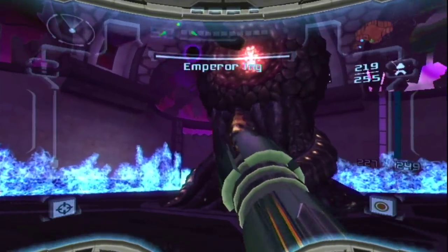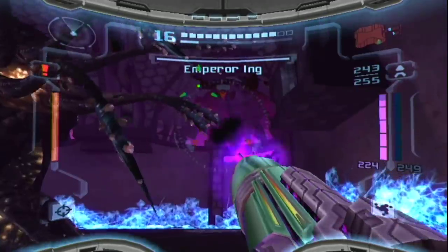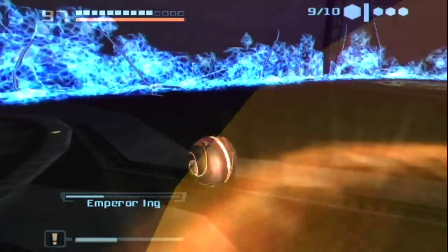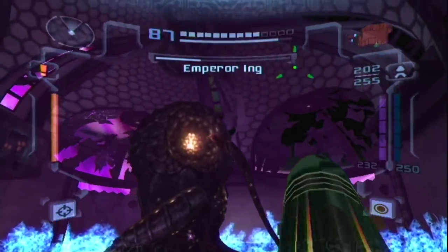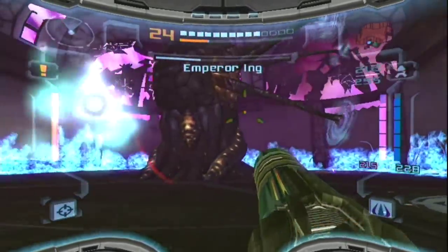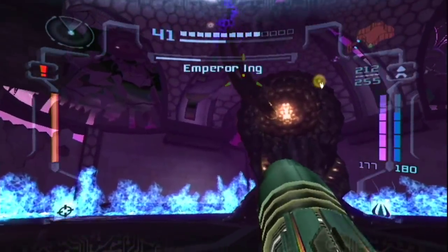Now the fun thing about this is that almost any weapon will work to take down his tentacles. You can use the Power Beam, the Charge Shot, the Light Beam, the Dark Beam, Normal Missiles, Super Missiles, Seeker Missiles. Heck, you can even use a Power Bomb if you time it right. However, the one weapon I truly recommend to beat him as fast as you can is the Annihilation Beam.